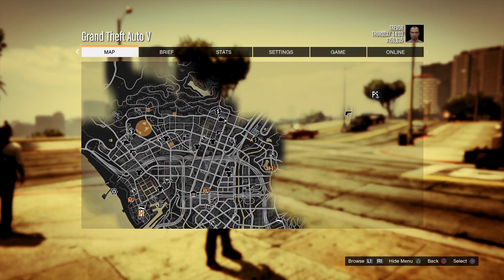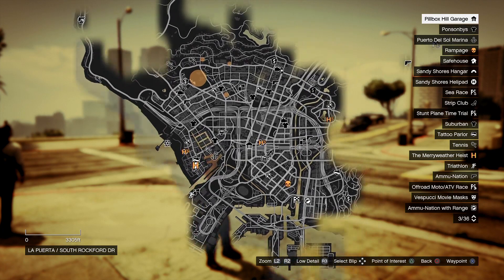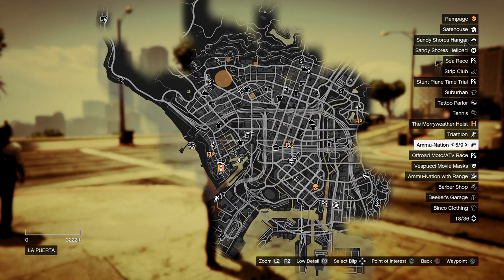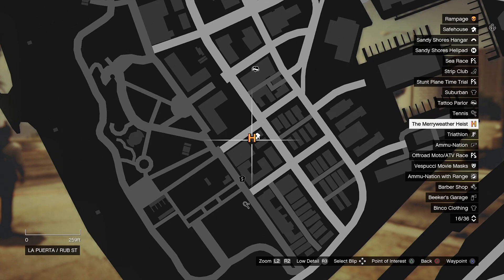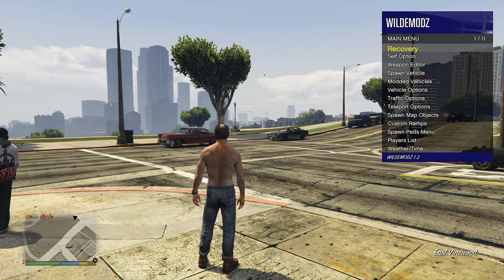Let's see what kind of missions we've got — I do see a lot of side missions and heist setups, so I'm not exactly sure what I plan on doing today. We're gonna go over here, it looks like a heist. The Merryweather Heist! Alright, let's do it — let's see what that's about. We're gonna teleport.